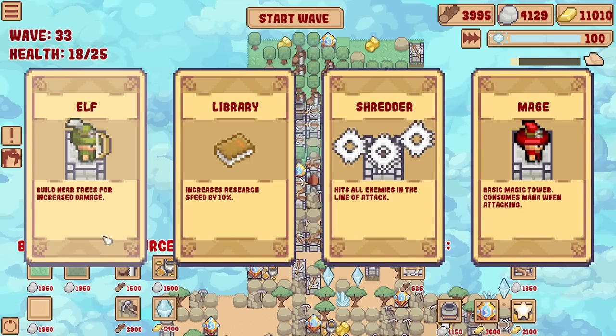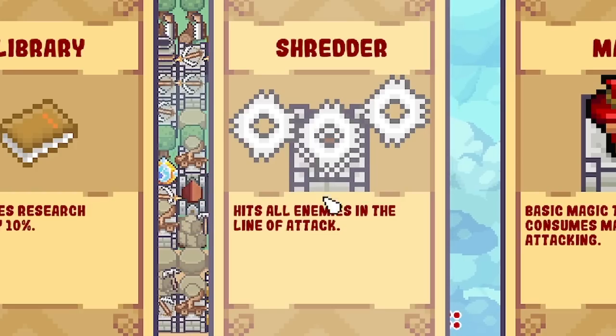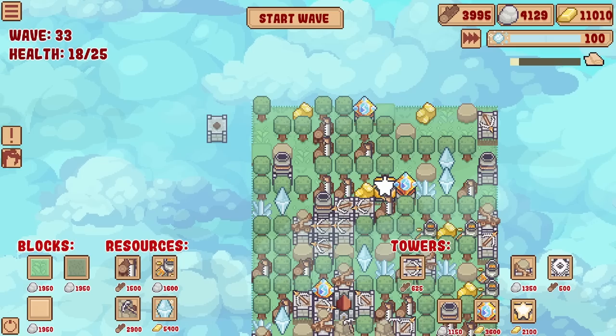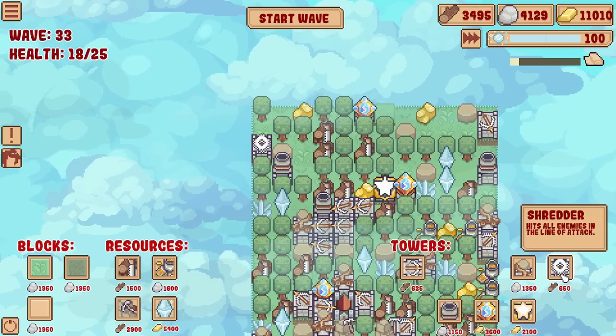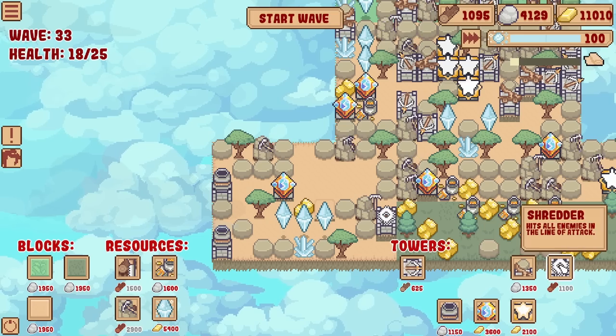We still haven't got the snow biome. I might go for the shredder - sounds interesting, hits all enemies in the line of attack. It costs 500 wood. Let's shove these up there - plus 25% on there, same that way. Got some taller towers down here and down this way.